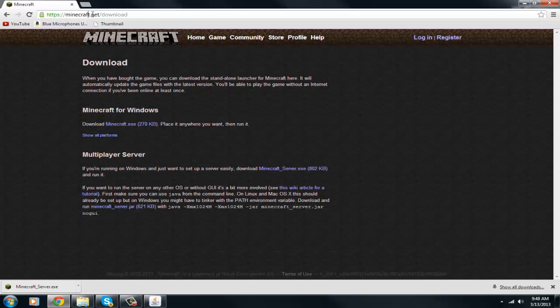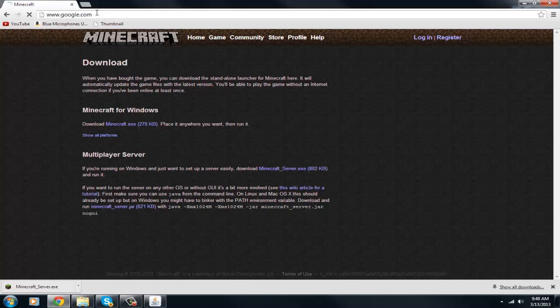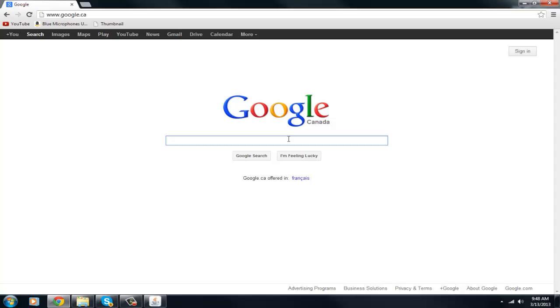Let's head on to the next website we need. There are two ways to connect: you can either port forward, or you can use Hamachi. In this tutorial, I'm going to show you guys how to use Hamachi, but I will be making a different tutorial in the future on how to port forward. I think Hamachi is a lot easier to use and connect to, because port forwarding is a lot harder to do and a lot of people can't do it or aren't even allowed.